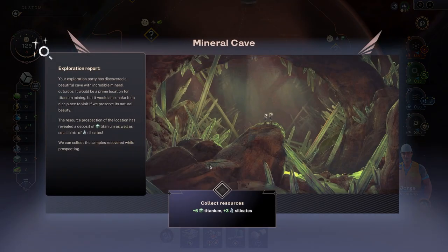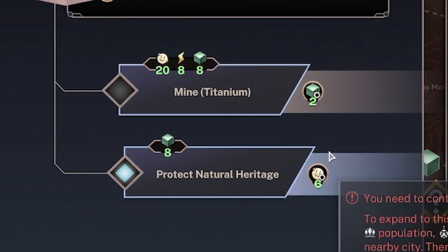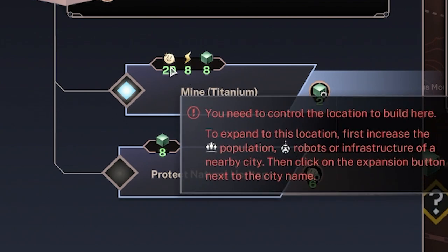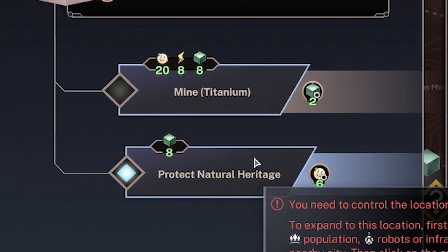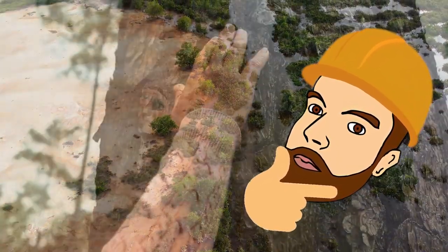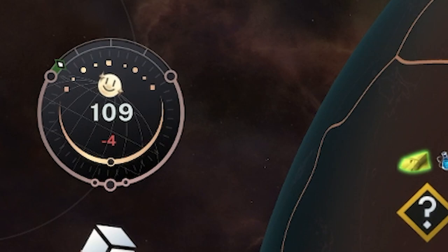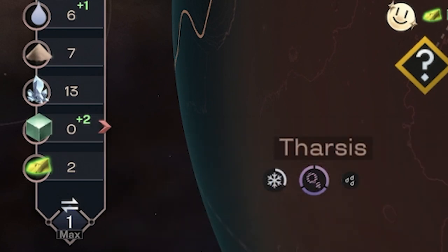I'm going to explore down here because there's loads of titanium - yeah, we got six. It's in a mineral cave, look at the size of that! We collect the resources and then we get a decision: we can mine it for titanium which will cost twenty happiness just once, or we can protect the natural heritage. I imagine this is the sort of decision we'll have to make if we go and terraform planets - do we do what we did to Earth and just mine it to crap? Well, since this is a game and not real, we're going to mine the hell out of it. People are not happy now - minus four support per turn, but we're making two titanium per turn.